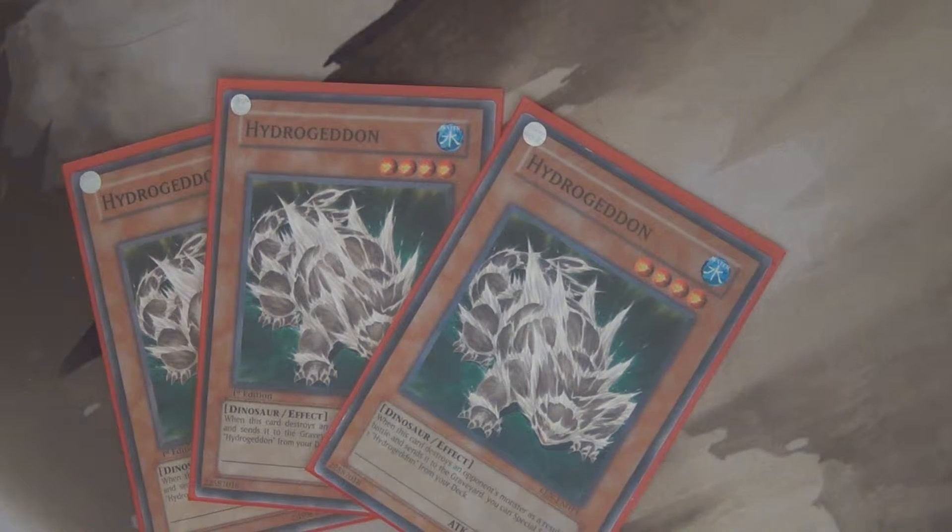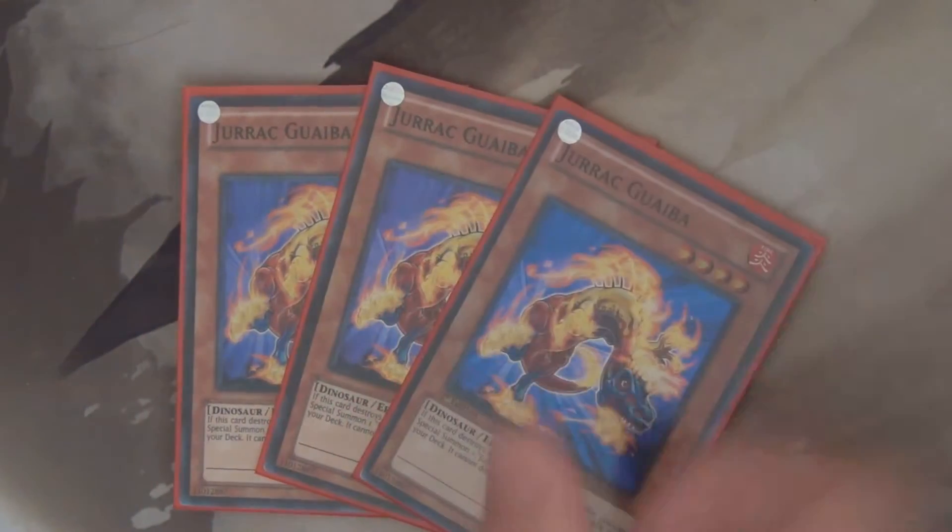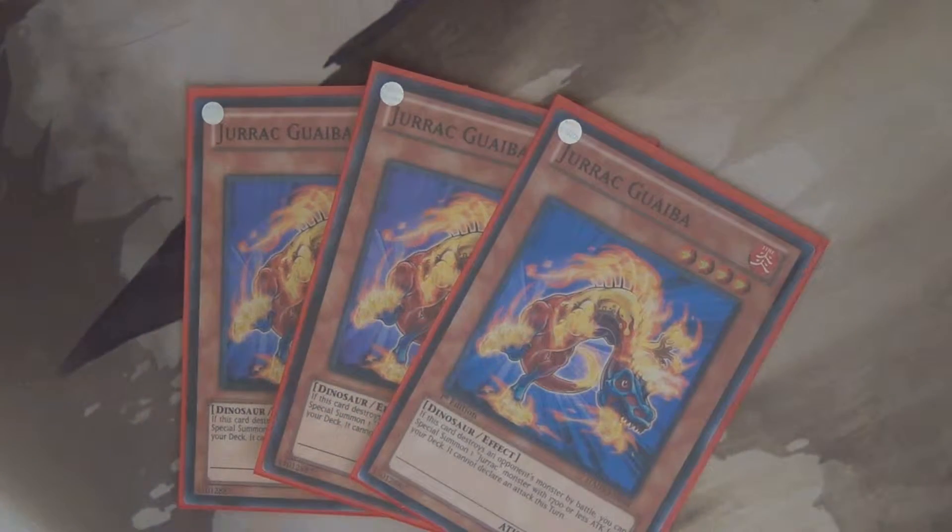We have the Hydrogedons for attacking into rank 4s — the additional attacks are very nice. Then we also have three Drac Guaibas, similar to Hydrogedon. However, you do not get the extra attack. He's just going to be rank 4 fodder.